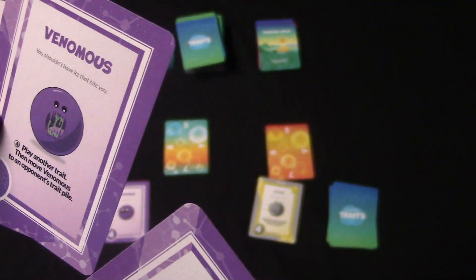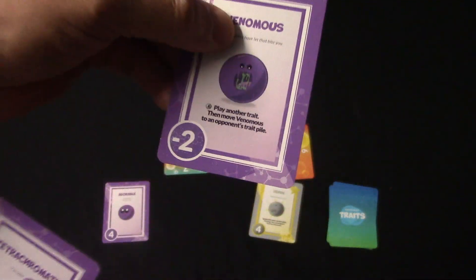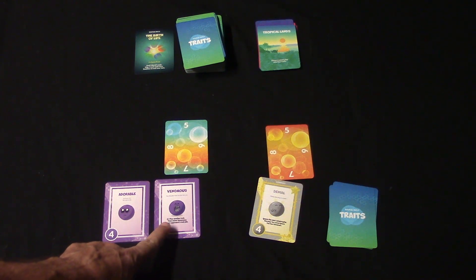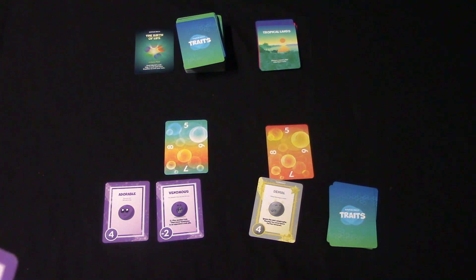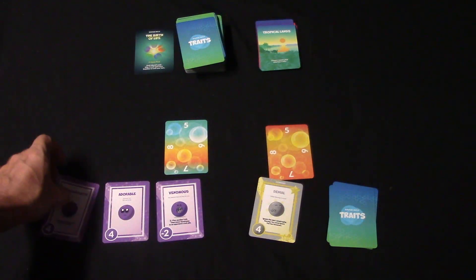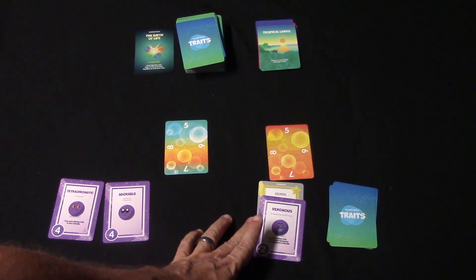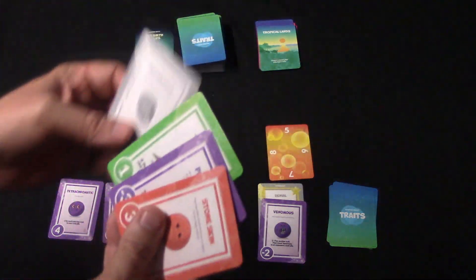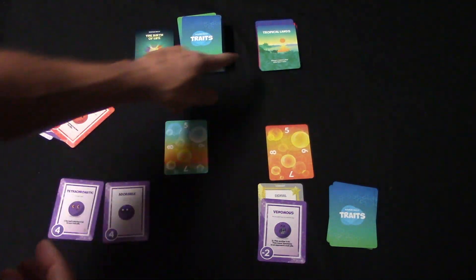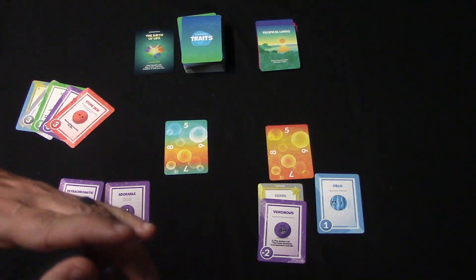I'm going to look at my hand again. Let's play Venomous — it says play another trait, then move Venomous into an opponent's trait pile. So I play it, follow the action, and move it over to my opponent. After that I stabilize my hand again. Now it goes to my opponent, who follows the rules as well. He decides to play the Gills card and plays that.